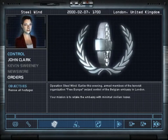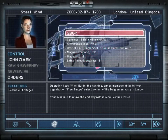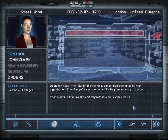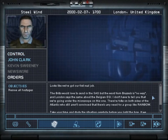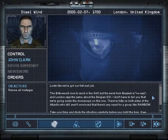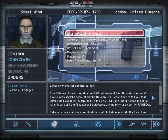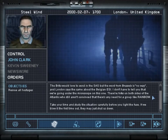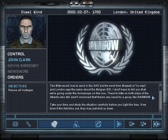The first mission is the classic embassy mission — the very first mission Rainbow took part in. Operation Steel Wind: earlier this evening, armed members of the terrorist organization Free Europe seized control of the Belgian Embassy in London. Your mission is to retake the embassy with minimal civilian losses. The Brits would love to send in the SAS, but Brussels says no, and London says the same about Belgian ESI. We're going under the microscope on this one.